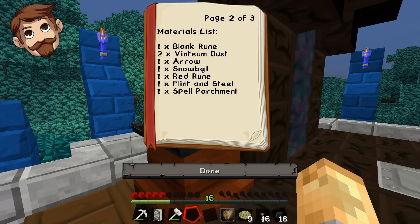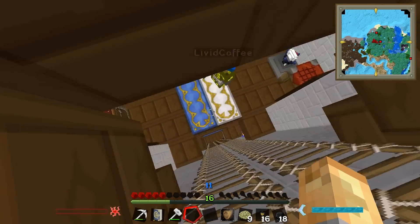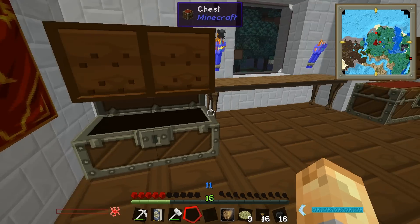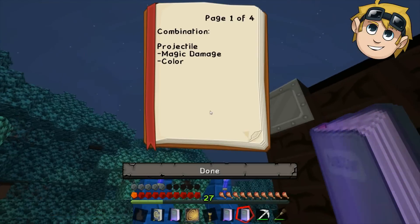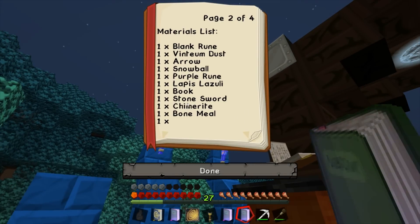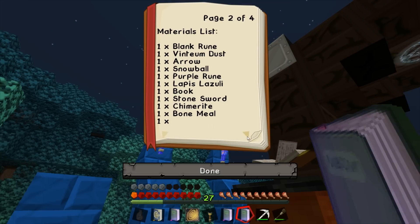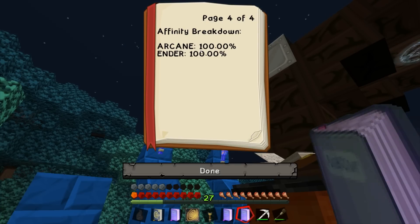Snowball is going to be hard to find — there must be a snow biome around here somewhere. I've got everything else except flint and steel, which should be easy to make. How do you make a spell parchment again? Two sticks above and below a piece of paper. The magic missile book needs: blank rune, vintium dust, arrow, snowball, purple rune, lapis lazuli, a stone sword, chimerite, bone meal, and spell parchment.